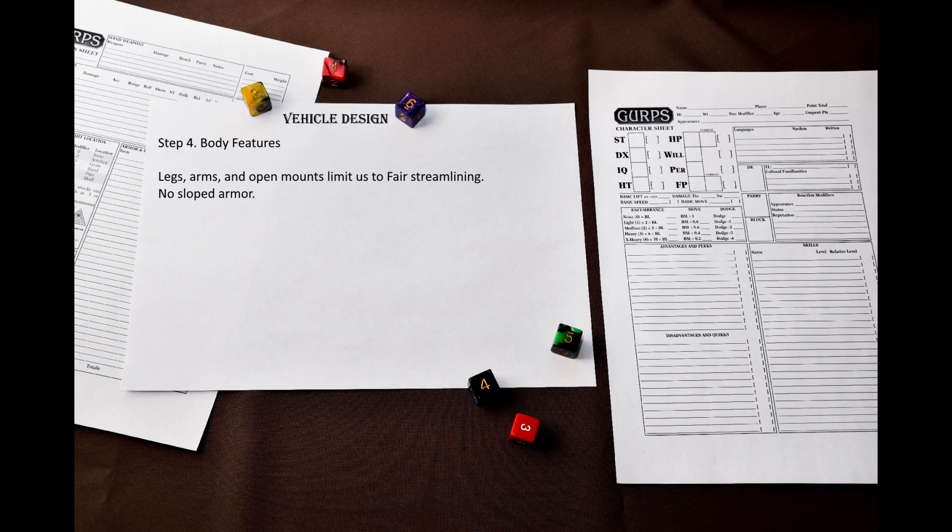Step 4: Body Features. Since the mecha has legs, arms, and an open mount, I can only give it fair streamlining. This will affect the top speed when moving through an atmosphere. You can give your vehicle sloped armor, but I will not give it to our mecha.